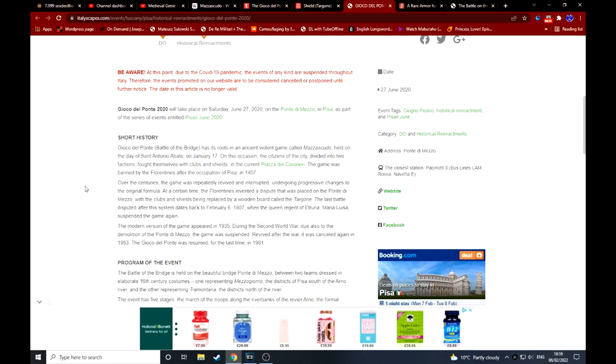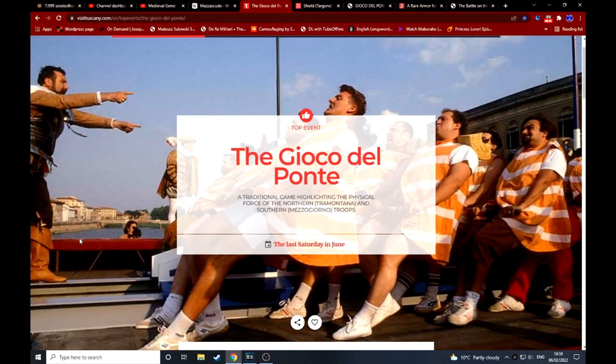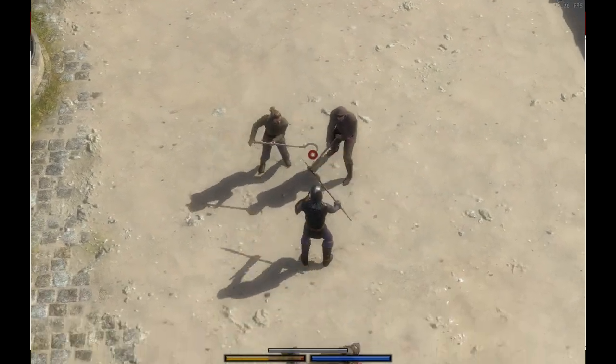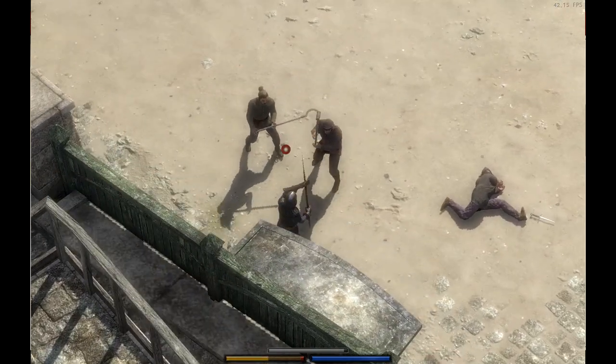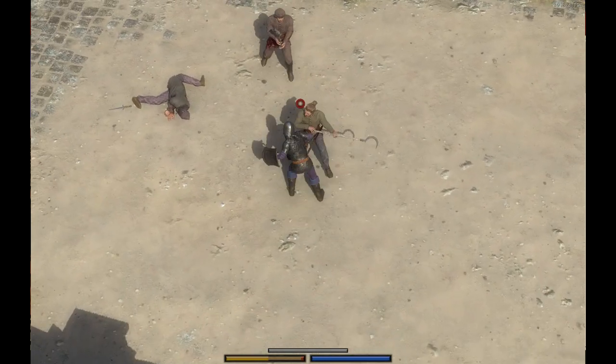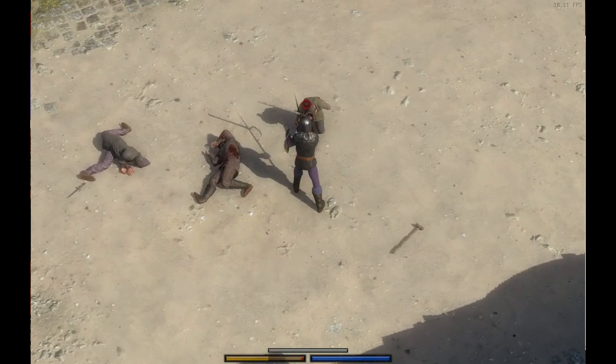It seems like it was a game that changed a lot. One of the reasons it was quite difficult to research is because the Giocco del Ponte sort of exists today, but it's completely different — people are in traditional dress doing what almost seems like a tug-of-war type of event, completely different to the battle with shields and clubs you saw historically. It seems to have changed and had different iterations through the centuries, to the point where it doesn't even vaguely resemble what it used to be.